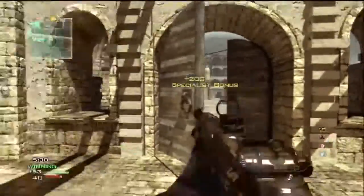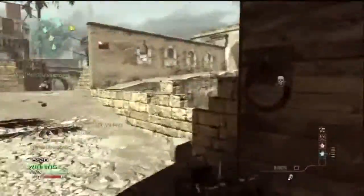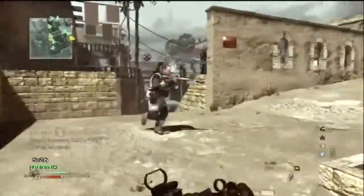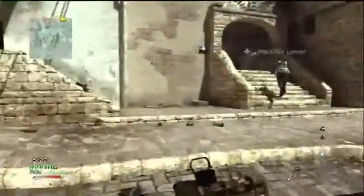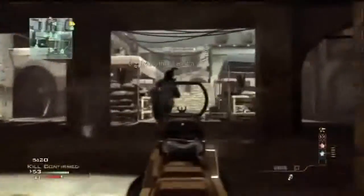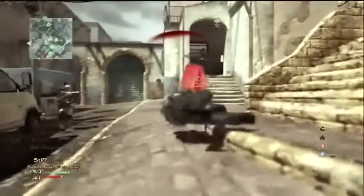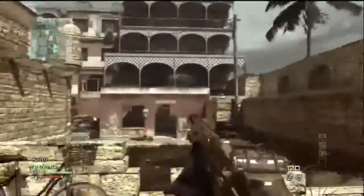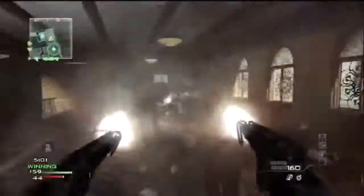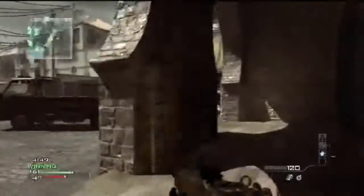I did not expect to do this well with it on C-Town, because this is a terrible map for long-range gameplay — the rooms suggest so much SMG and shotgun action. But strangely, I managed to find a way of using this gun, which was to not rush in close range, to hold down my spot.